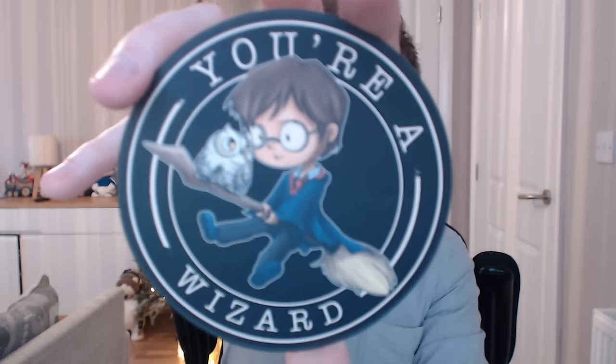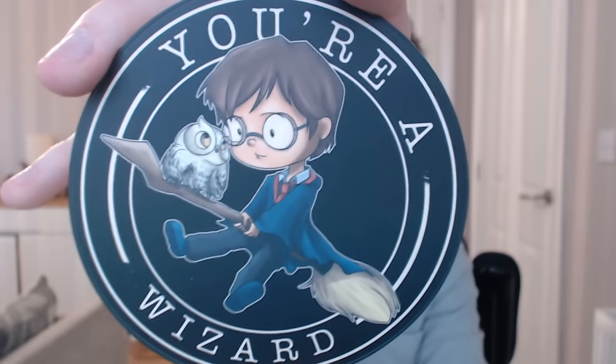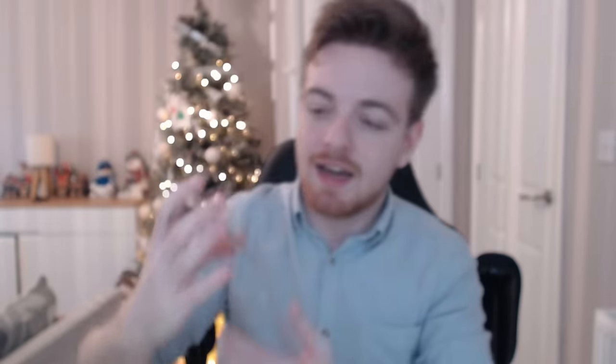Let's get on with the One Up Box unboxing. The first thing we have is a cool sticker saying 'You're a wizard.' That is super cute — I can tell my girlfriend will really like that, she loves Harry Potter.